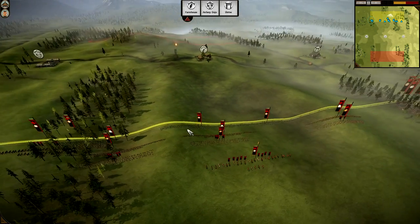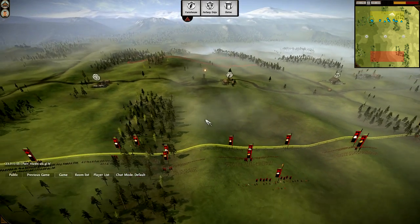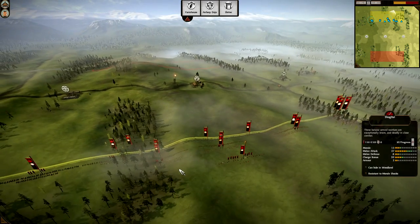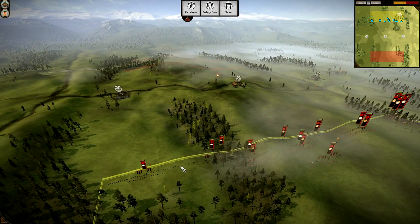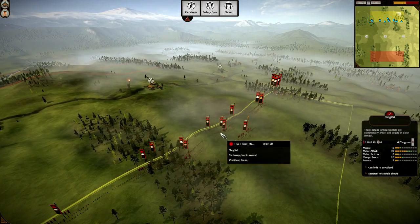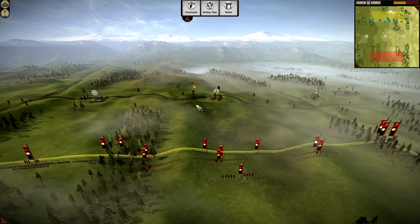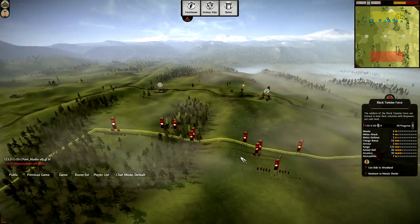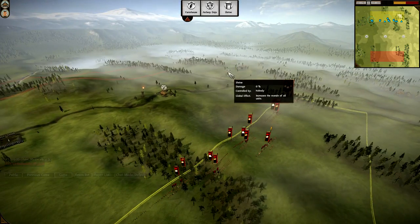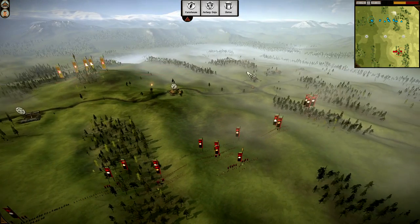He's gonna rush it. But why is he so wide in deployment? He has some units over on the right side for the Shrine, and he really wants to have all the dojos. When you have a melee attack on this map, you should focus on one point — if you're gonna rush it, I would make it a bit more compact. But seeing as the Shrine is on the right and the Archery Dojo is on the left, I think he doesn't want to give up either one.